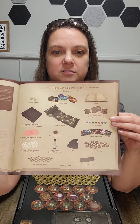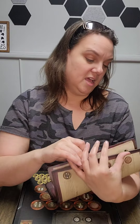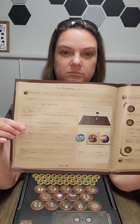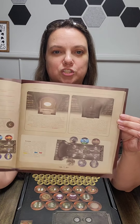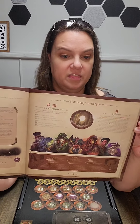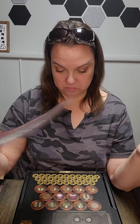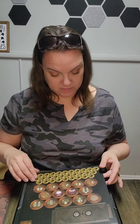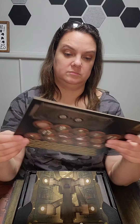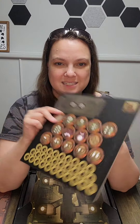We have the components here and a setup page. The rulebook doesn't look too massive — a couple I've opened recently were all words, so this looks like it'll be okay. Then there's something interesting in the back.